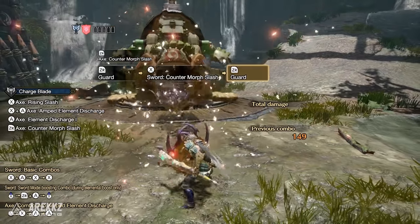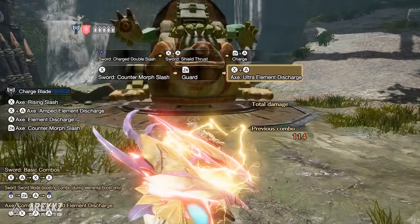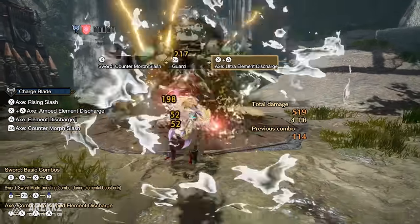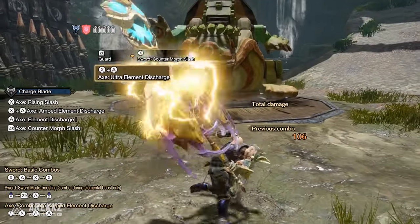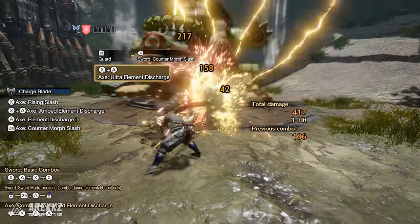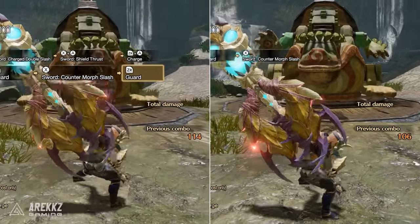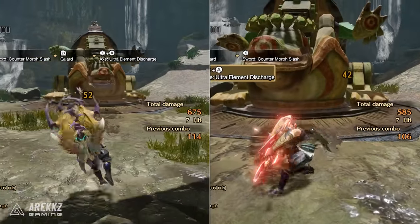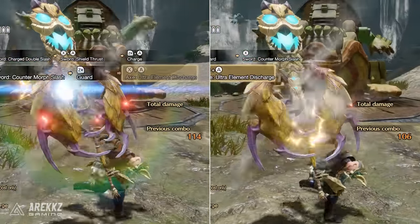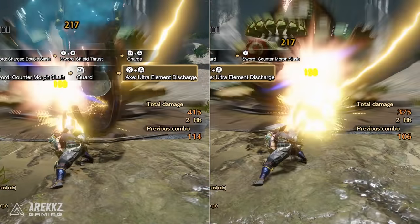There's more. A powerful move for the Charge Blade is the Amped Element Discharge and the Ultra Element Discharge — formerly known as the Super Amped Element Discharge. You can perform this a number of ways, however specific to this move is that if you perform an element discharge following a counter off of a guard point, the resulting phial explosions are more powerful. The Switch skill really wants you to be leaning into the guard point playstyle to truly get the most out of your element discharges.